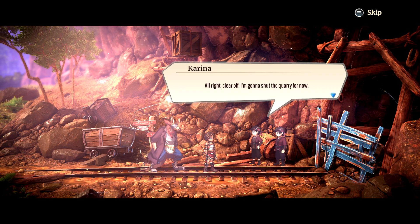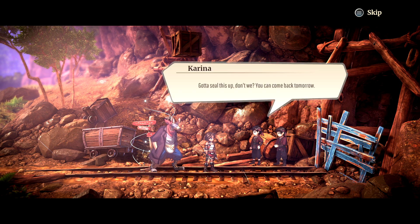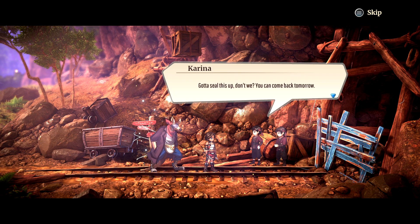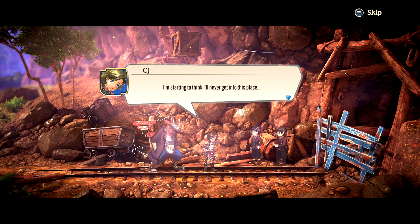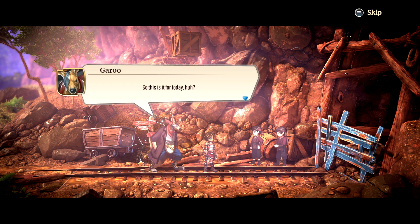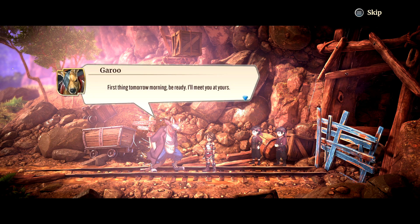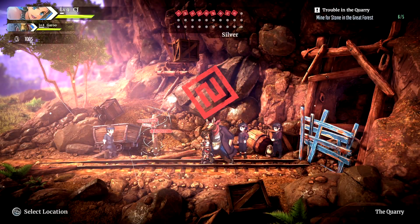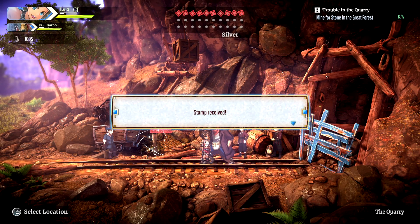The guard announces he's shutting the quarry for now to seal it up, and CJ can come back tomorrow. CJ is starting to think they'll never get into this place. Garou says 'first thing tomorrow morning, be ready — I'll meet you at yours.' A stamp is received.